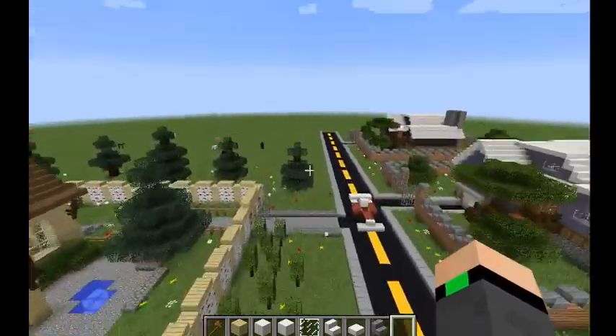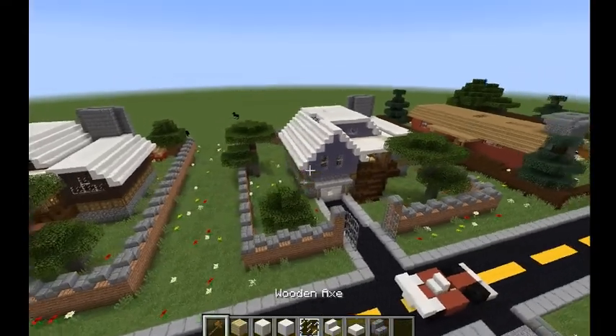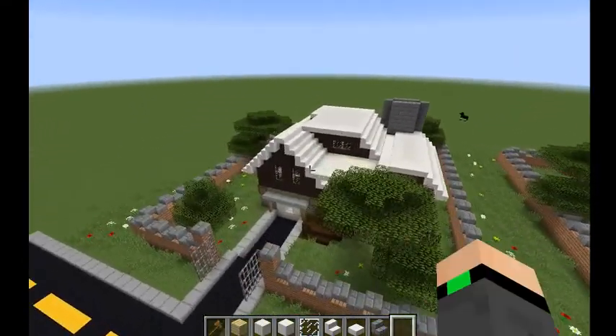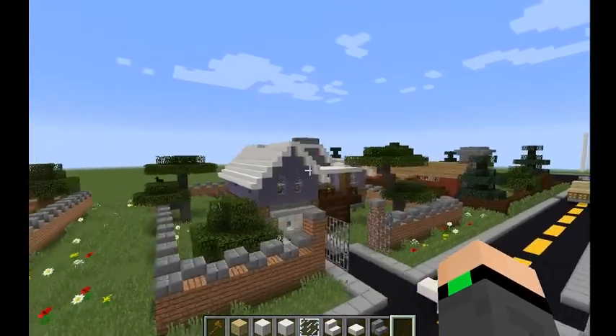What I did was I decided to extend the road and use WorldEdit like I said I would — to copy this house, paste it over here, and change the color up a little bit, just to give it some detail and see what it looks like in a different color.